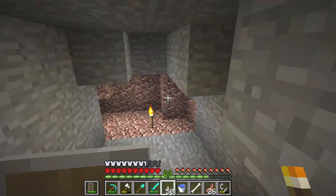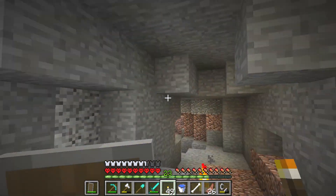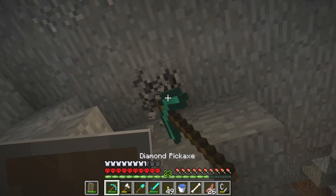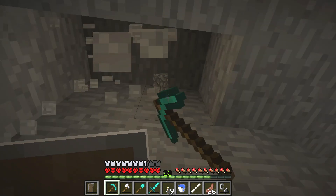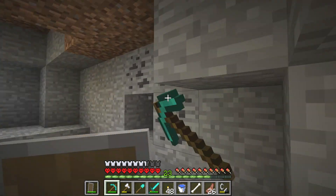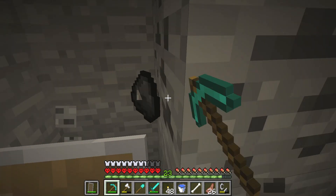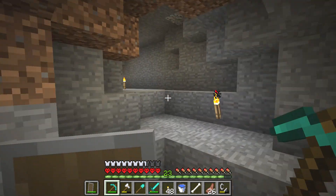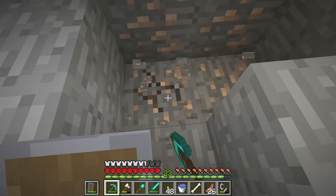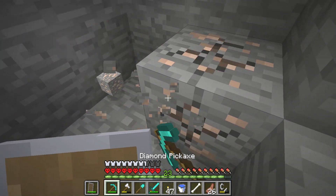Why is there grass in the cave? Can you tell me why there is grass in the cave? I don't like grass, let alone grass that is in the cave. Here we have some coal — and more coal. Can you believe it? More coal. And what do we have up here? I found iron. Wow. So if you need iron and coal then go here because you will find iron and coal.